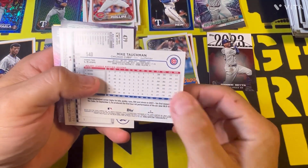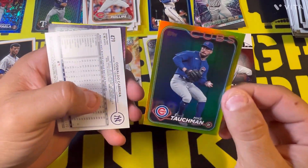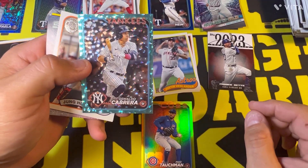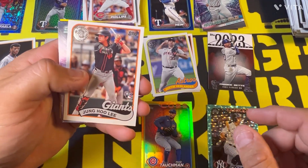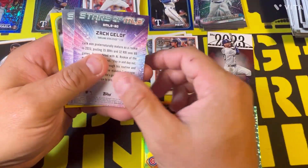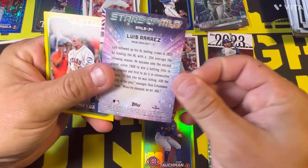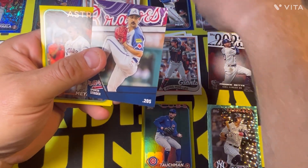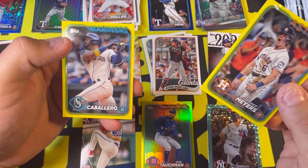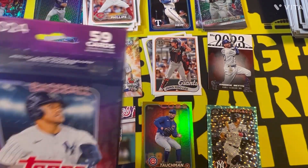We got two upside-down cards — the first one is a gold of Mike Tauchman, but it's not numbered, just a gold foil — I've never seen that before. And Oswald Cabrera — not a rookie but still. Jung Hoo Lee 89, we got a Trea Turner Stars in MLB, an Ohtani in Dodgers uniform, Zach Gilof, Luis Alvarez, Spencer Strider — I don't know what that subset is — Jake Myers yellow, and a Jose Caballero yellow. One more hanger pack to go and that'll conclude tonight's video.